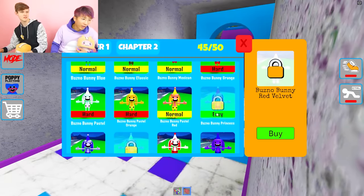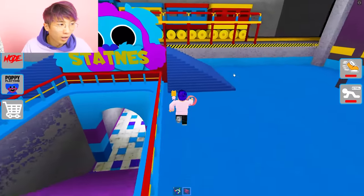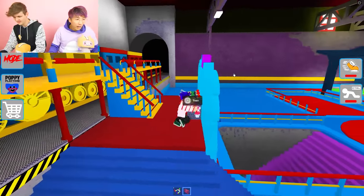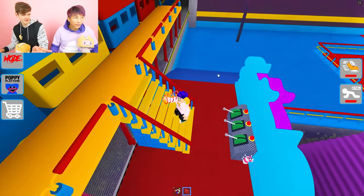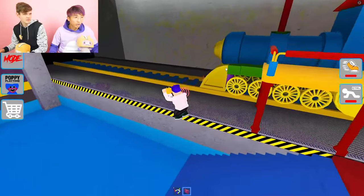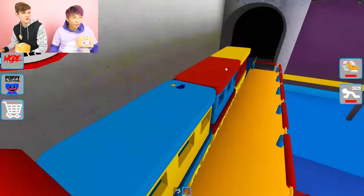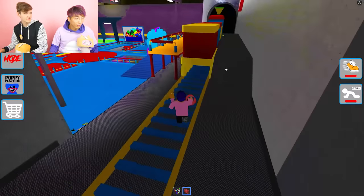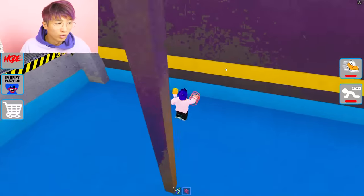Let's see what's left — five left. Bunzo Bunny Princess. That's got to be easy — it says easy. It's literally got to be in like the spawn. I bet it's in the spawn. I just activated the train — what did that do? Train started. Maybe now the train will leave and reveal something.